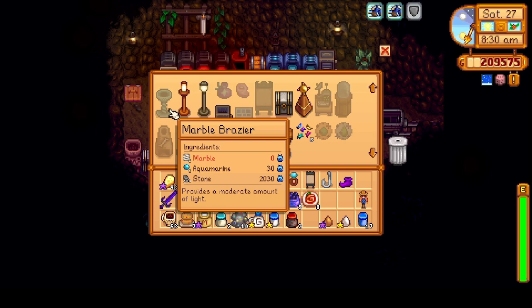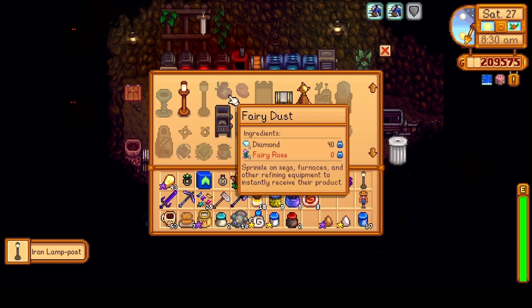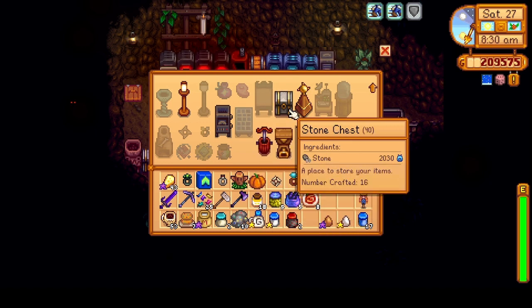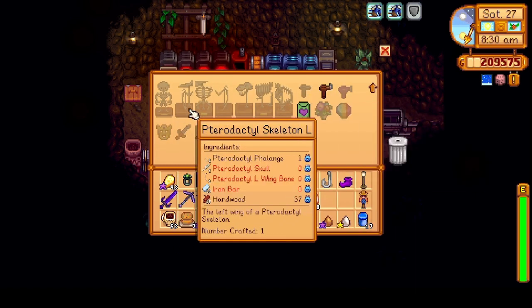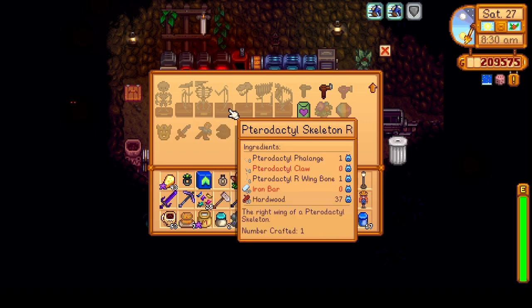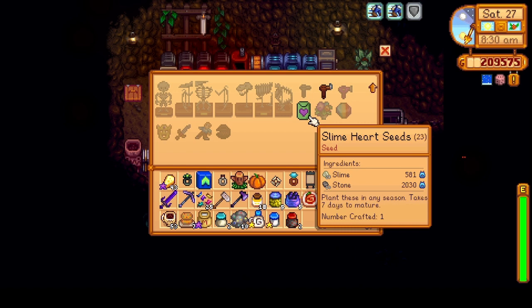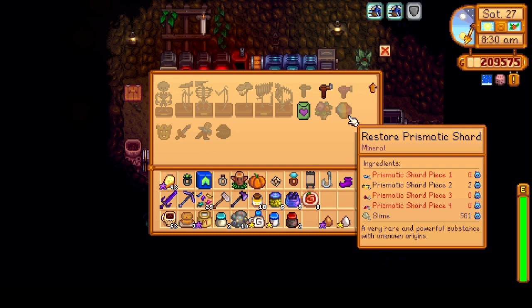We need marble for this one. And let's do the iron lamppost — I'll need a fairy rose. I don't think I have any fairy rose. Iron bar is still needed — I need 10 iron bars for this one, and 10 iron bars for that, so 20 iron bars total. I'll also need two whip and blue jams. Such random things still needed. For the restoration of the prismatic shard, we'll need prismatic shard pieces one, three, and four.